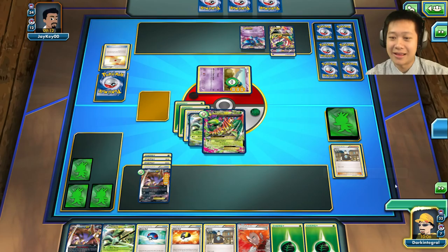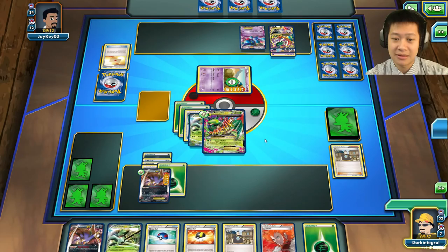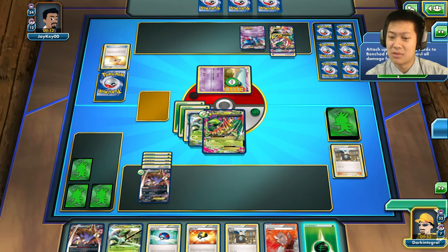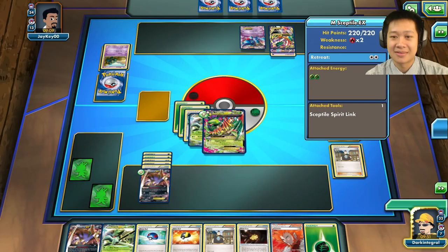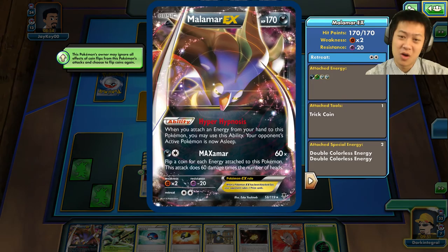I'll use Jagged Saber — he already has a lot of energies so I'll hopefully get one. I don't need to put it to sleep; I'll save the last energy and take my prize card. Now Malamar — I'm definitely going to bring it up front to try to one-shot whatever he brings out. I'll probably just Lysandre and retreat. I think I've got this — no way the game ends next turn.